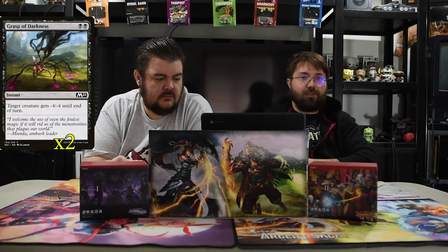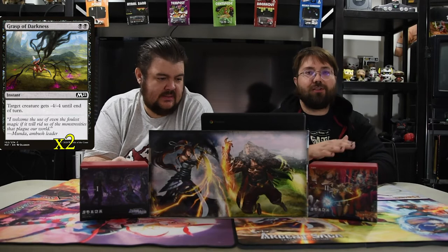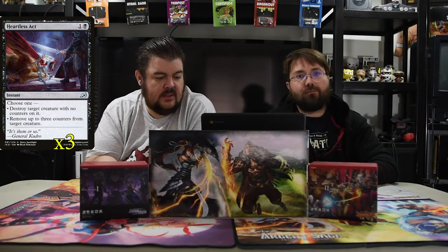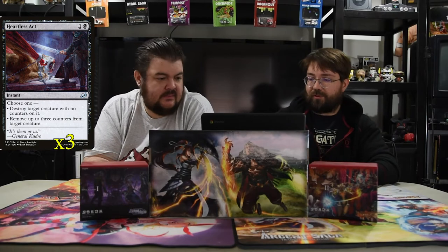Now with the spells, of course we have Grasp of Darkness — two black instant, target creature gets -4/-4 until end of turn. Good — kills most things, very solid. Heartless Act is a black and one — choose one: destroy target creature with no counters on it, or remove up to three counters from target creature. Two mana to kill a creature — always strong, just super strong.